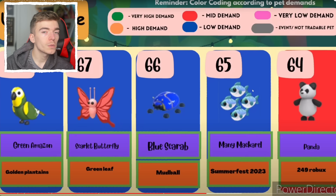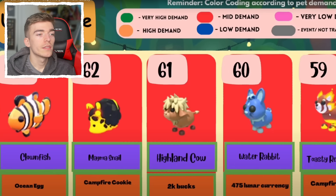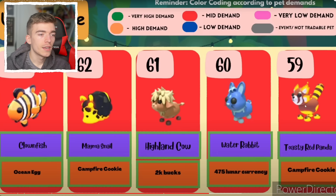The panda — that pet's removed, you can't buy it anymore, they got taken away. The clownfish, magma snail sneaking its way up here. So the magma snail and the toasty red panda — although they have the same odds, the red panda just looks so much cooler, which is why it's number 59 and not number 62.